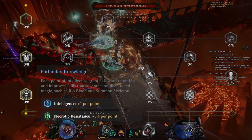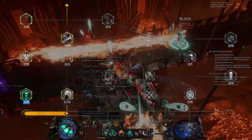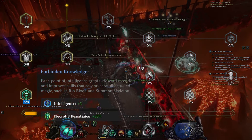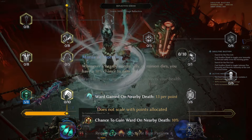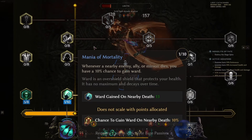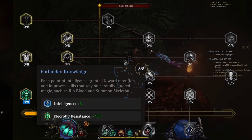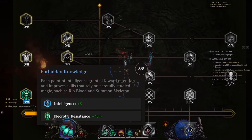We're going to start off with taking Forbidden Knowledge and ranking this up to level 5 in order to get at least 5 points in our intelligence as well as 25% of our necrotic resistance, which is really important for the build. Next up we'll be taking Mania of Mortality and just take one level of this to open up further levels for our acolyte. After that we'll go back to Forbidden Knowledge and take the rest of the levels, giving us a total of plus 8 intelligence and plus 40 necrotic resistance.